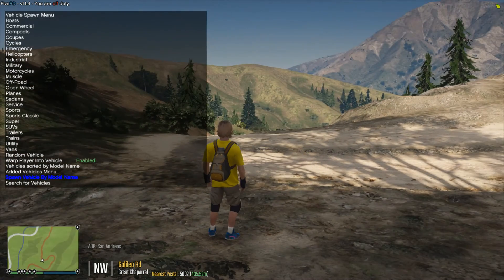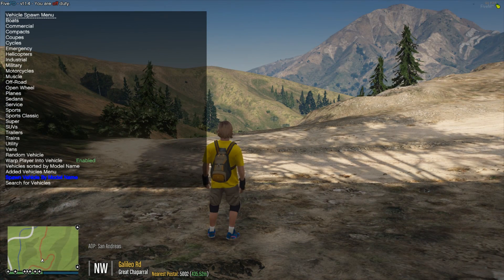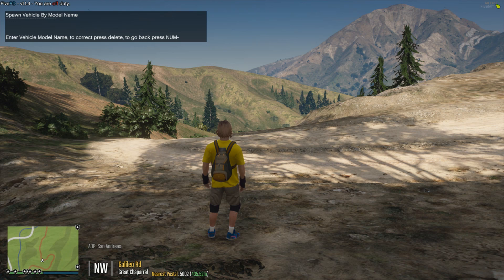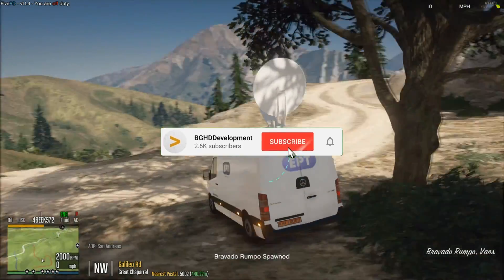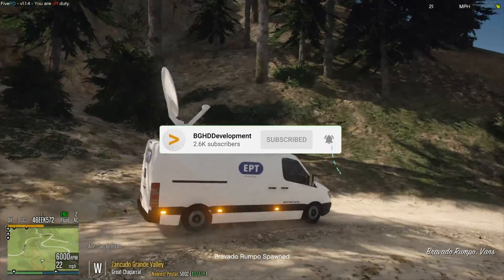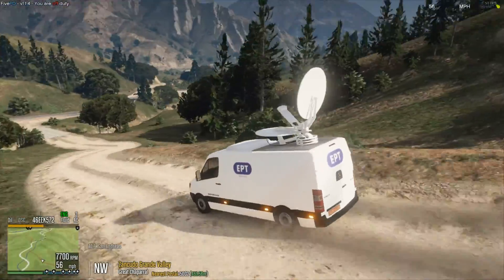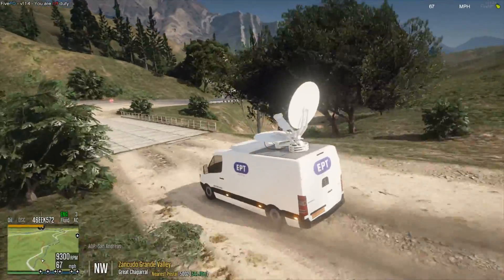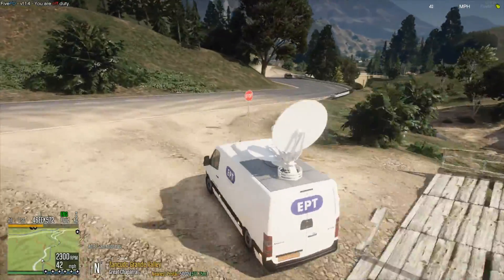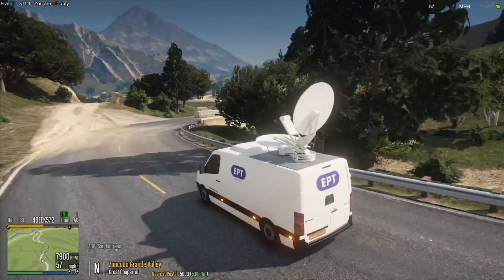We've gotten into the game and opened up our trainer. I'm using Simple Trainer for this example. Go down to where it says spawn vehicle by model name, type the name of the vehicle, press Enter, and there we go — we have our vehicle, which is obviously a news van. It looks really cool. I've got the little antenna dish on the top and everything. You can drive it around and have fun with it. My graphics pack makes it a little bright with the full white, but it's up to your graphics settings to make everything look exactly how you want.